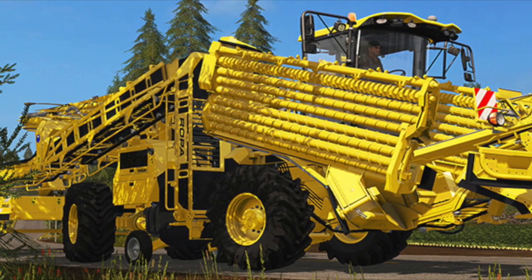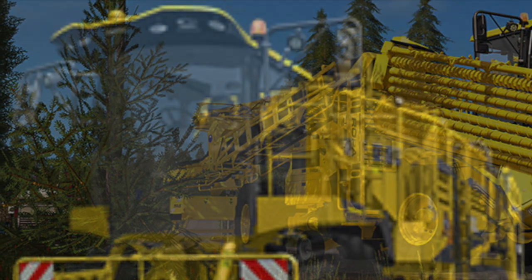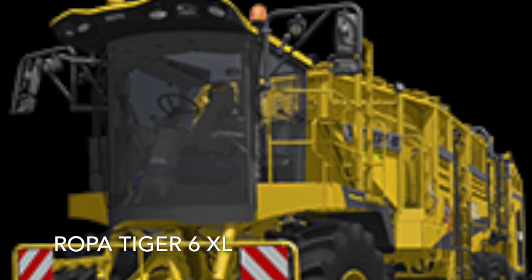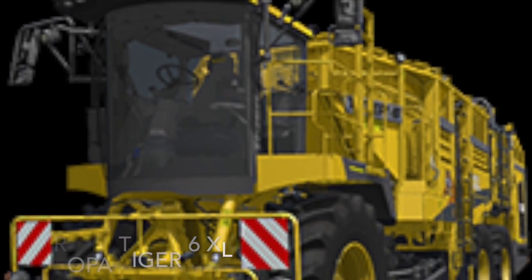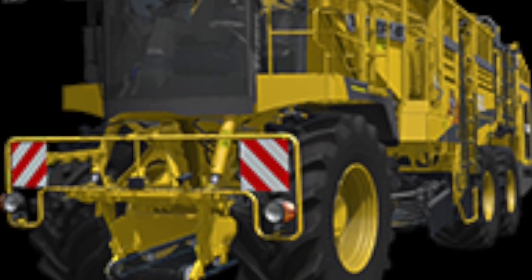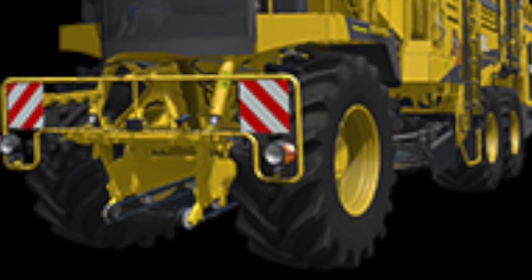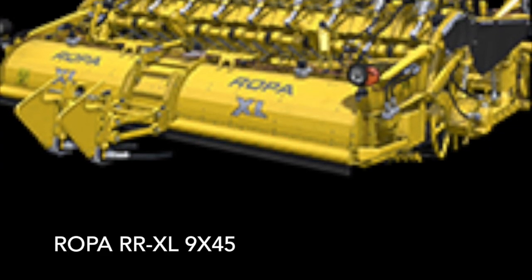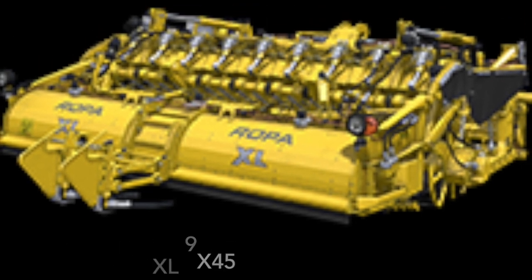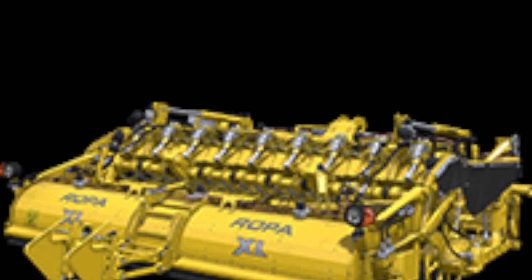We have quite a few different vehicles and pieces of equipment. We have the Ropa Tiger 6 XL Harvester — in the shop you can find it in Beet Harvesting. It has 768 horsepower, goes 40 kilometers an hour, and has a capacity of 43,000 liters. We also have the Ropa RR XL 9X 45 Header. You can find it in Beet Harvesting in the shop, and it has a working width of 4 meters.